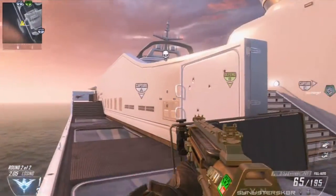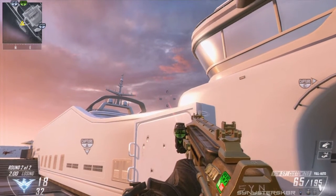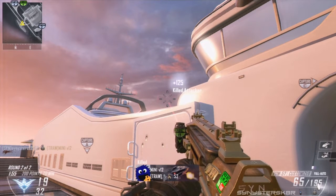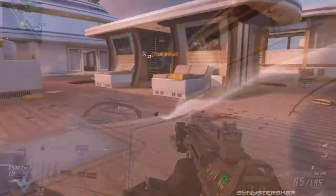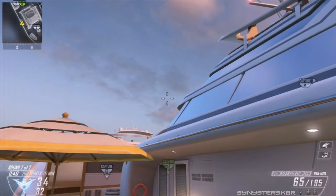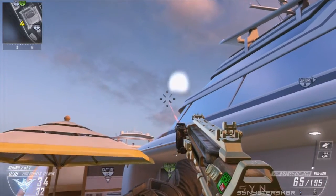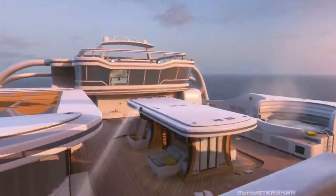I have two basic nade spots for Hijacked. From C side, run to the corner of the plexiglass, line the bottom of your crosshair with the line in the chair and the top of the wall, then let your nade fly - it'll roll right next to the B flag and take out the enemy capping it. For A side, go to the high part of the second chair closer to the A flag, line the middle of your crosshairs up with the B marker and the line on the boat, then let your nade fly to roll right next to the B flag and take out the capping enemy.